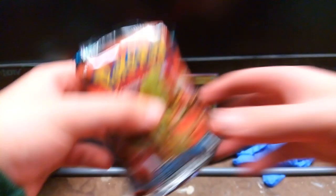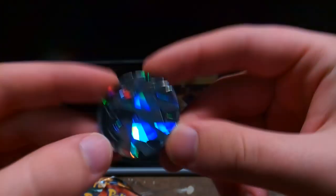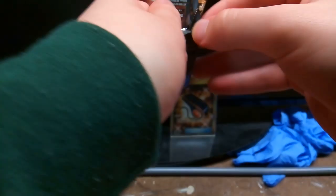Alright, what do we got? We have some packs here. We got Steam Siege, Guardians Rising, and a Sun and Moon base set. We also have a coin — Mega Tyranitar. Nice. So we'll go from set to set. First off, we have Steam Siege. Let's see what we pulled today.